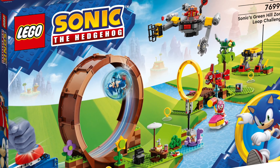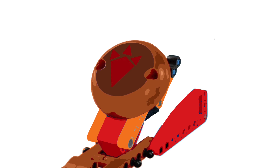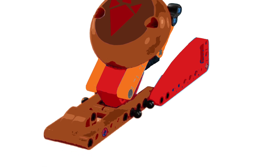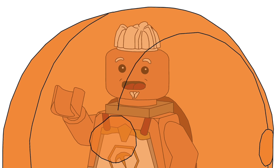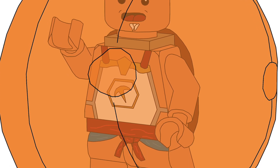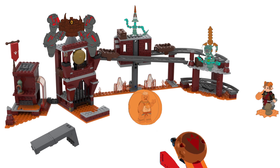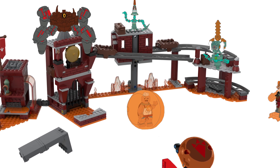Many of you will be familiar with the Sonic sets that launched in summer 2022 and the speed sphere launcher they included. This build has essentially been copied and replicated into the Goron launcher with a brand new print over the top and some recoloured Technic parts. It's designed to launch the same spheres, except you can fit Yanobo inside them. This explains why all the Gorons in this wave had to be minifigures instead of big figures — it's so that Yanobo could fit inside the ball.